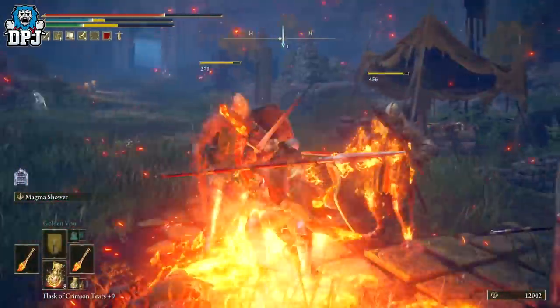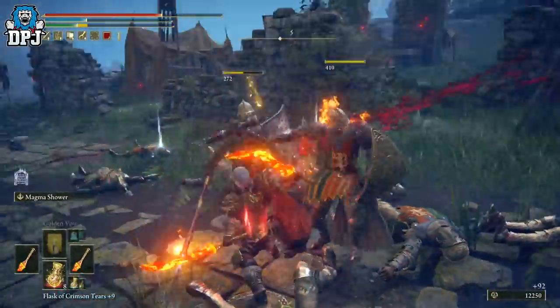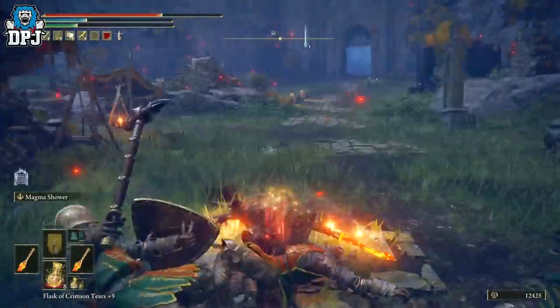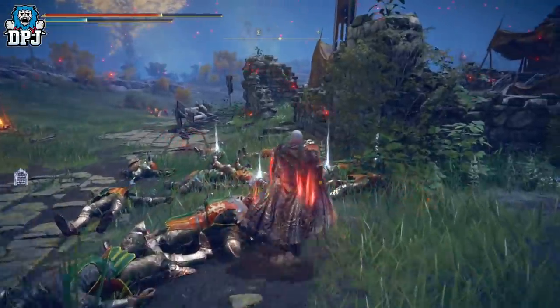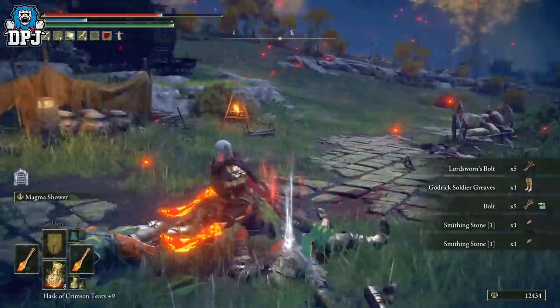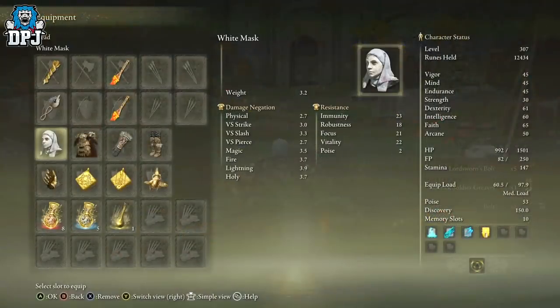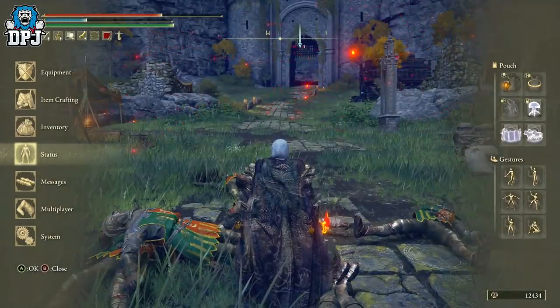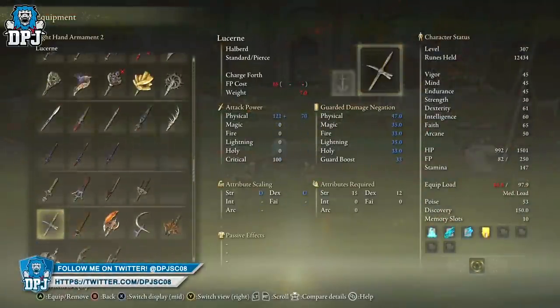I'm not even dual wielding, I'm just using the special attack — and these are great. These are staying with me. I don't even know why I pick everything up, but I just don't like leaving anything on the floor. Now my inventory is absolutely loaded, especially my weapons and shields.